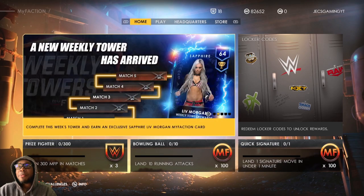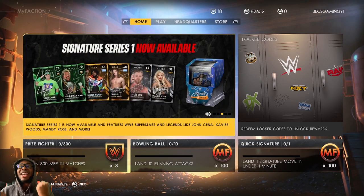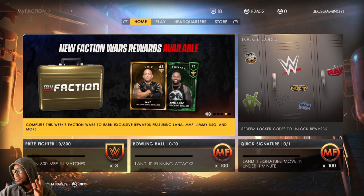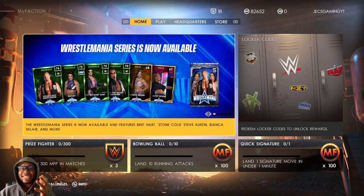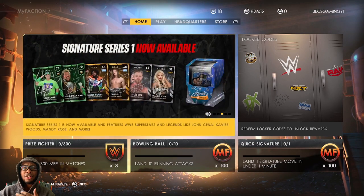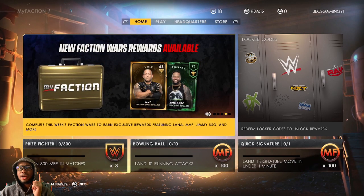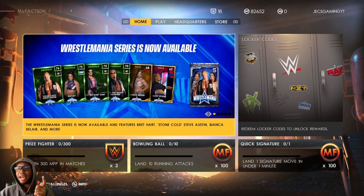Now it's not the best locker code ever, but it's something new and this is what I'm talking about. It's weird because the WWE Supercard account — they are the ones that had the locker code. So maybe we'll start seeing all the My Faction content from there. And there are NWO Supercard cards that have been leaked for Supercard. Let me know if you guys want me to get into that.